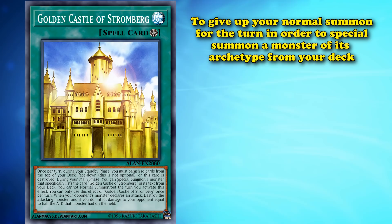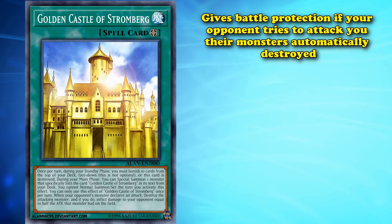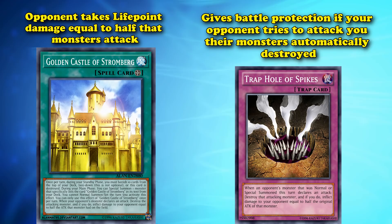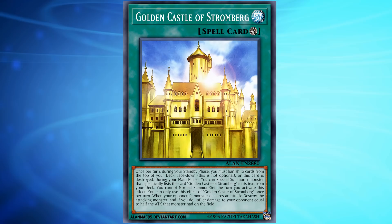Golden Castle also has good effects on the field — it lets you give up your normal summon to special summon a monster from its archetype from your deck, which is a really strong effect. It also gives you battle protection where, if your opponent tries to attack you, their monsters are automatically destroyed and they take life point damage equal to that monster's attack, giving you pure battle immunity unless your opponent attacks with a monster immune to destruction. This card is kind of worth that maintenance cost, so it's not really a bad card — just a good example of what we'll be talking about on this list.